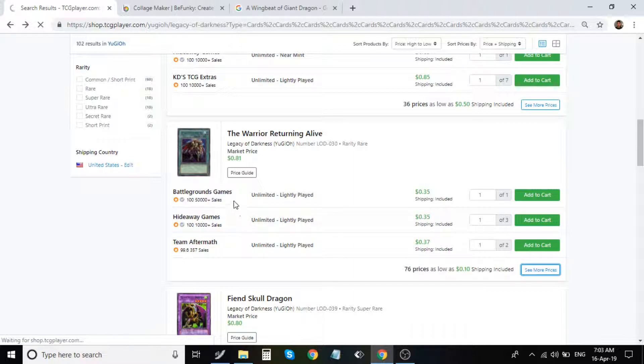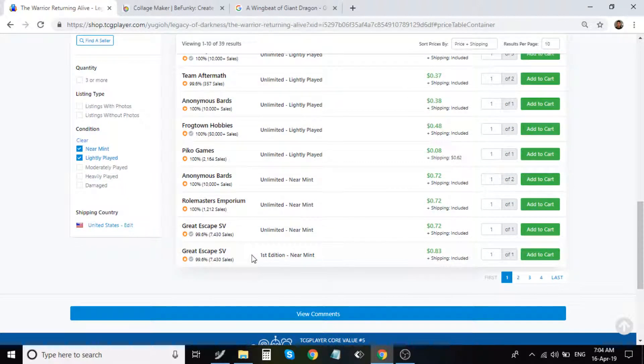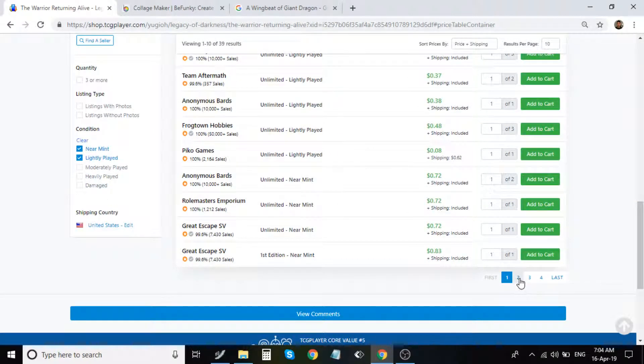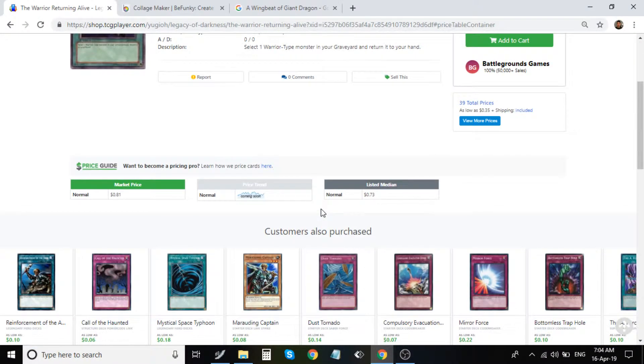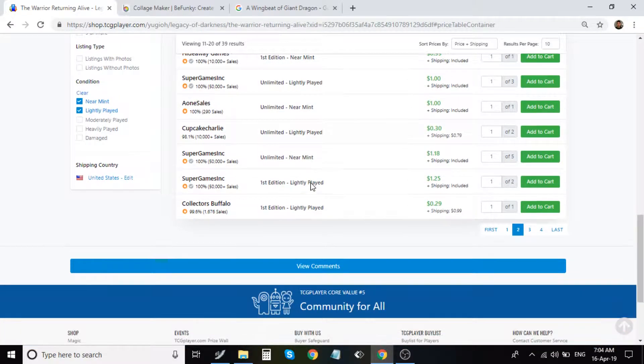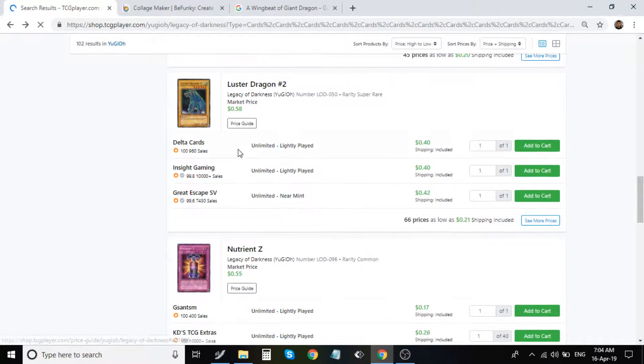Warrior Returning Alive — this card's highest rarity is a rare, which is really sad. I think this card is really awesome. I love Satellarknight and I'm thinking about throwing this in that deck. It has yet to have a holo print, which is really sad — I think it would look awesome as a secret rare. It's about a dollar for the first edition. It's really generic: you can take any warrior-type monster from your graveyard and recycle it, which is a simple one-for-one.